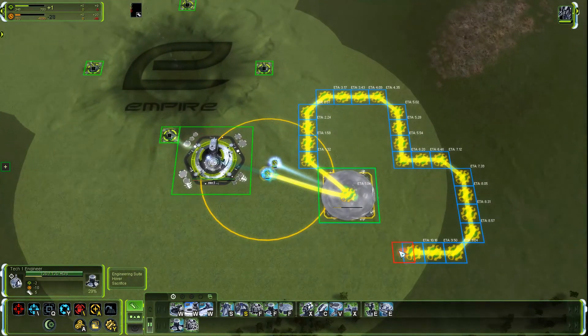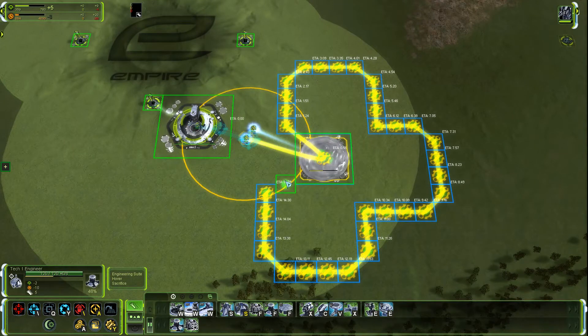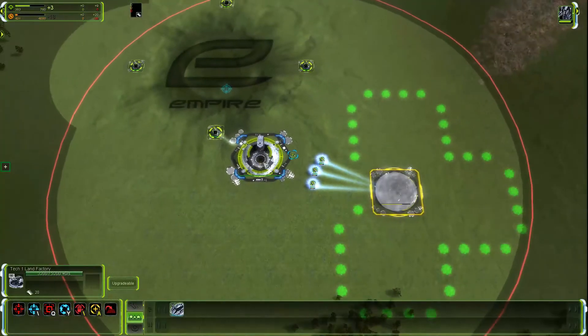Your initial setup will have better scale than that of an opponent who doesn't build any mechs before leaving, but of course your ACU will arrive later at wherever it's headed to.